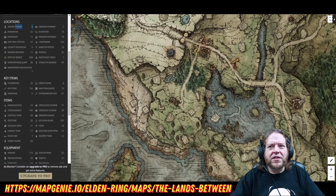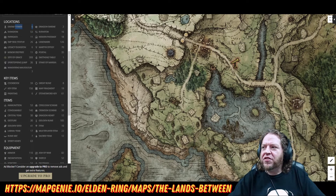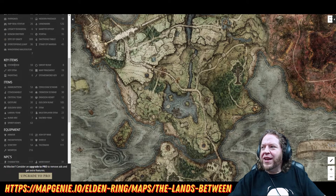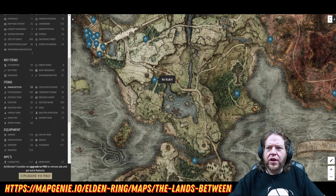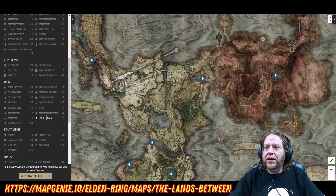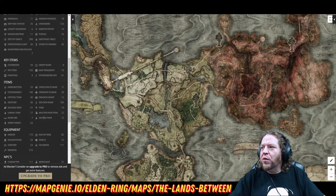If we go to key items — wow, I really want to start opening up some of those little statue guys, so I need some Stonesword Keys. There you go, there's three right in this map. What if I wanted to get a cookbook? There's a whole bunch of cookbooks. What if I need ammunition — arrows? You can get kukuris there, Trina's Arrows there, bolts, etc. What if I want to get a Sacred Tear? There are your Sacred Tear locations. What if I want a Dragon Heart? There are some Dragon Heart locations.